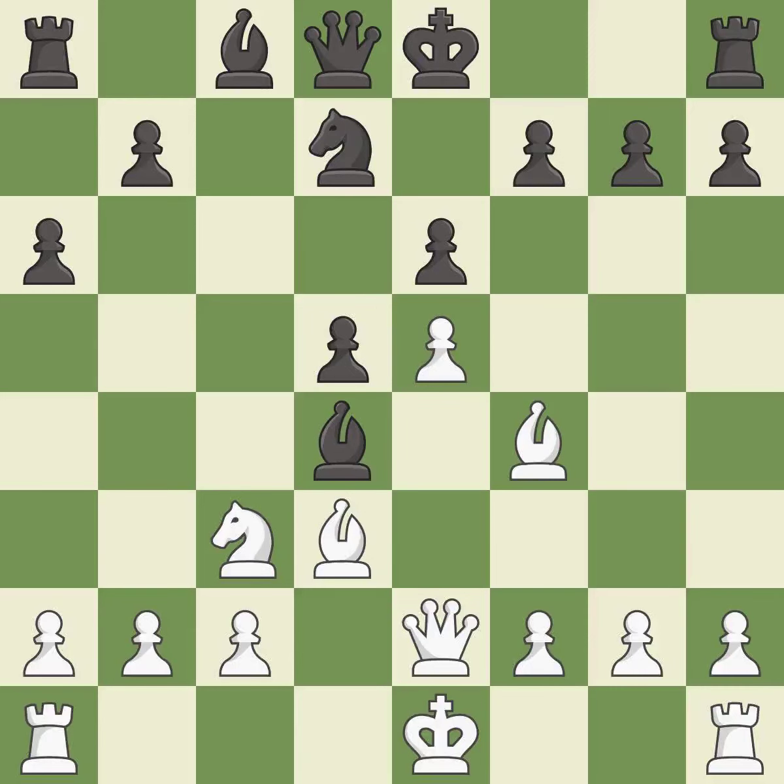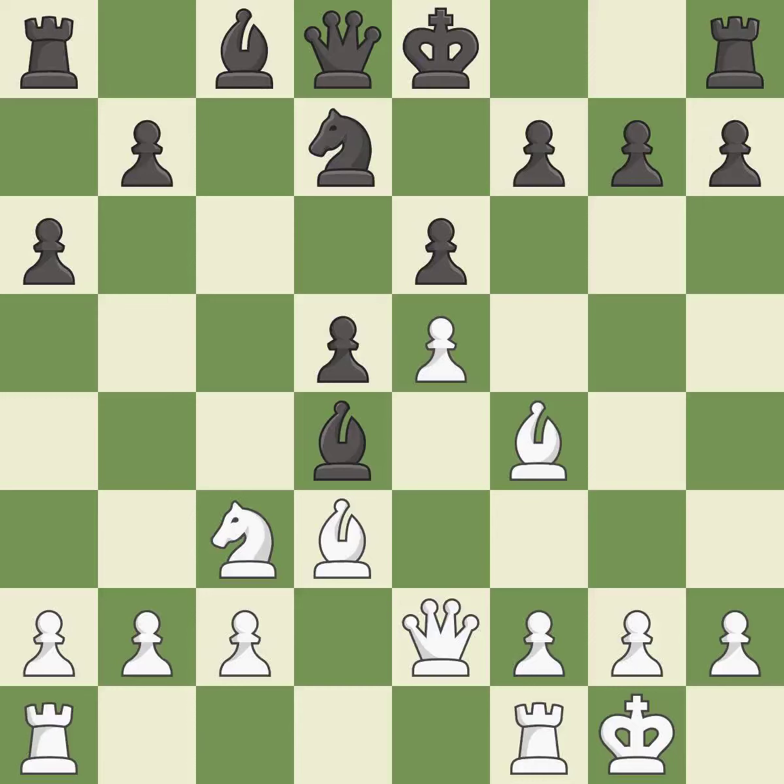Recaptures — it is best. The rooks can see each other now, allowing them to provide mutual defense — it is best. This is not the right idea; it is an inaccuracy. This ignores a better way to add a defender to a vulnerable pawn — it is a mistake.